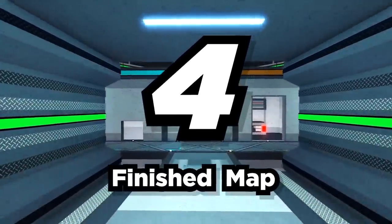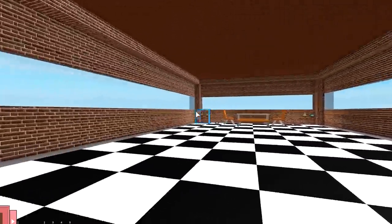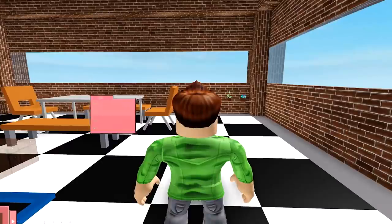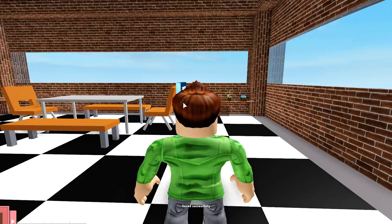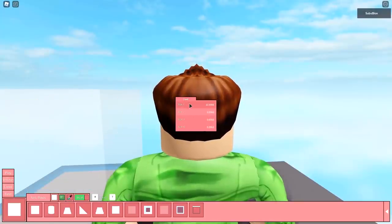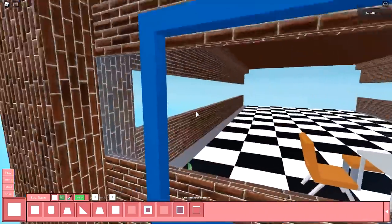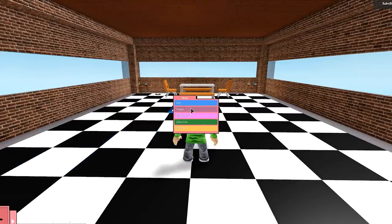Number four: Finished Map. Wow, that's quite the map you've got here — good job. Now all that's left to do is save it. You get two level save slots for free, and you can unlock an extra two for just 100 Robux. By the way, if you're purchasing Robux, make sure to use the code SUB at checkout — it helps support the channel so we can keep making videos like this one. Now that you've saved your level, you can load it at any time using the load button in the bottom left.